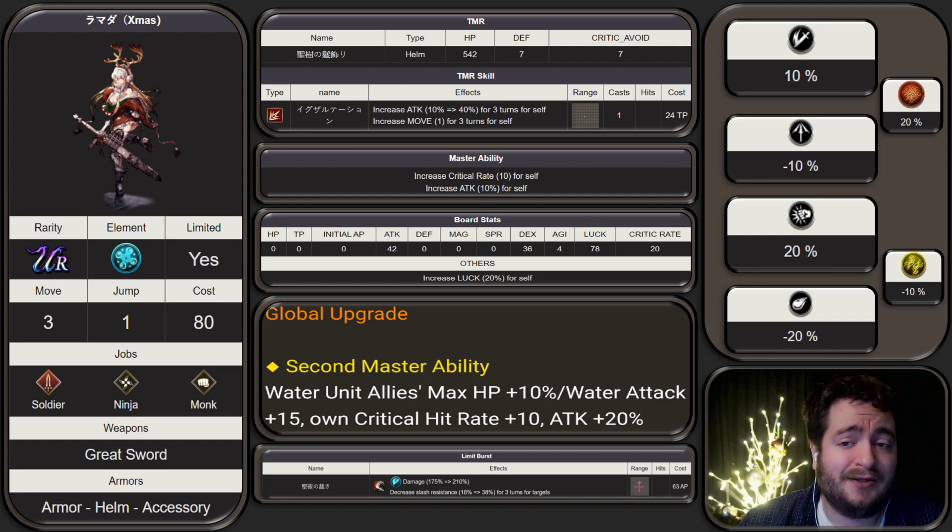I actually do like her TMR skill. It's a 40% attack buff and Move +1 for 3 turns. I think that's actually really powerful, because if you consider soldier units, probably their biggest drawback is that they're beat up pretty easily, and a lot of their attacks are closer range. So being able to get within range of the opponent — let's say you set Shikuchi because she has sub ninja — you pop on this TMR skill. Not only is it going to give her Move +1, but it's going to give her Attack +40%. Pretty powerful.